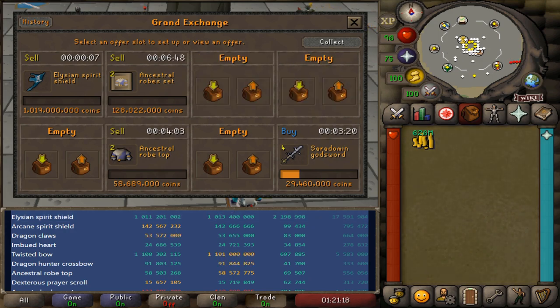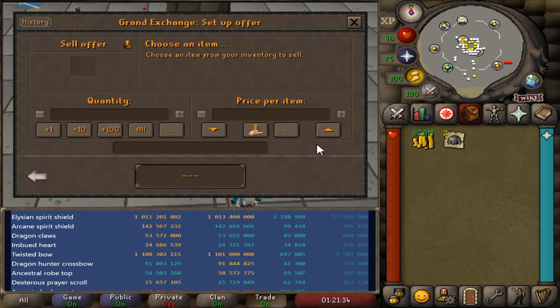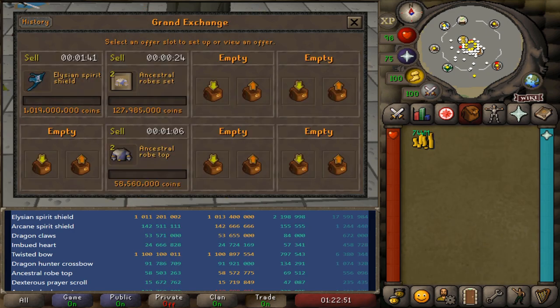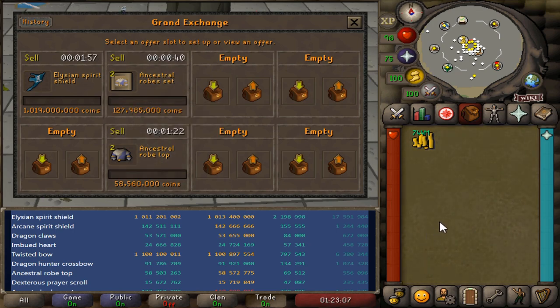I'm going to try to pull some of my money here to try to get in on another Elysian Spirit Shield and buy another one - just so we can average in on these cheap prices. We're going back in for another Elysian Spirit Shield, believe it or not, for 1 billion and 8 million GP - way lower than we bought our first one. We need to also sell off the Ancestral Robe top to clear up a little bit more GP.